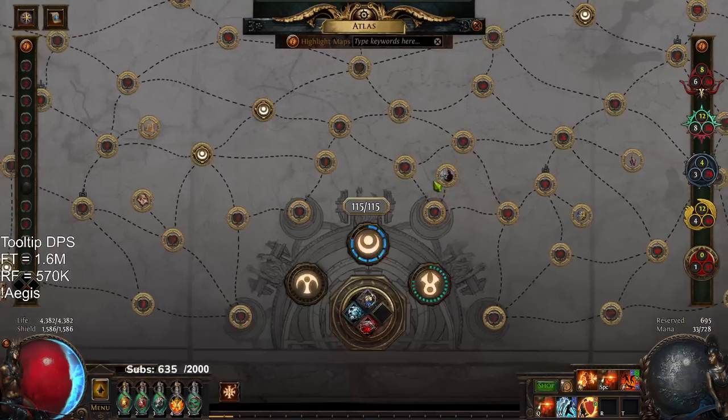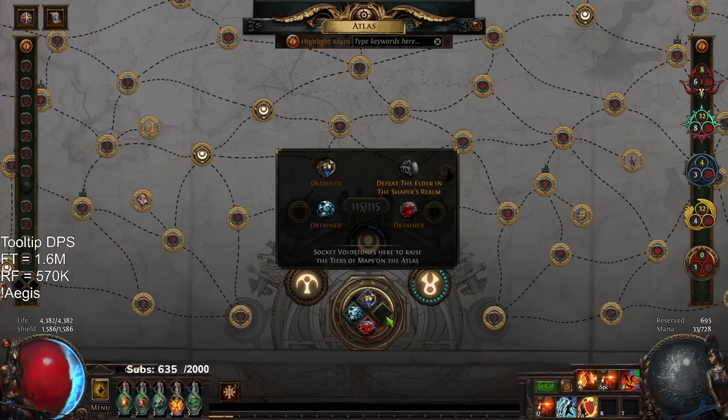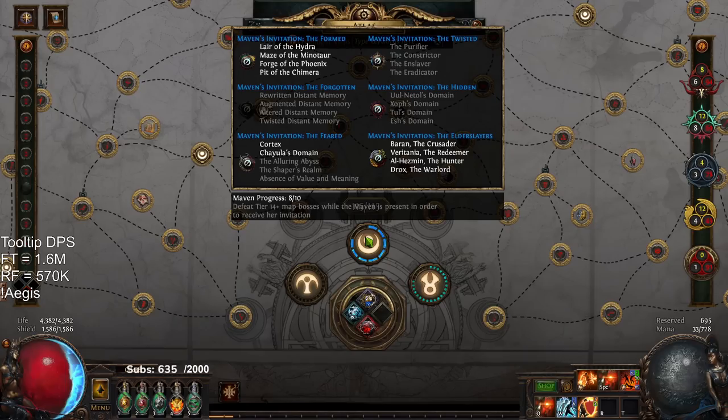We have all of our void stones except for one, which I can very easily get. I was just running things in sets. For example, I've already cleared Feared — Feared was very easy. I don't have a video for that since most of this stuff is done live on stream. I've pretty much been farming invitations to try to get awakened gems. I have a Formed ready and an Elder Slayers ready — I could even have a Feared ready, I have everything for another Feared.